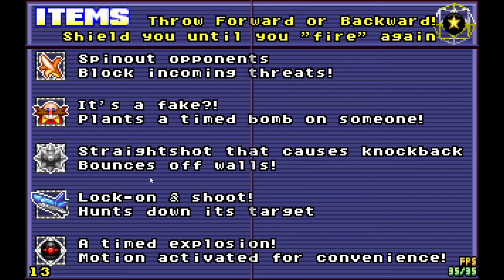Jaws are sort of the snipers of the game — you can lock onto people and shoot, they're homing missiles. They're often quite hard to use personally, and even harder if you're being chased by them. Mines are obviously mines — they're a timed explosion, and if people drive near to them, they'll explode.